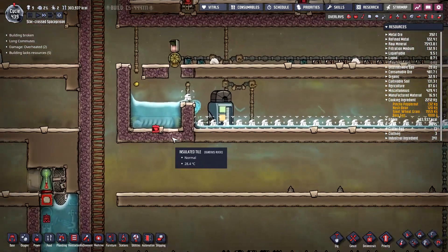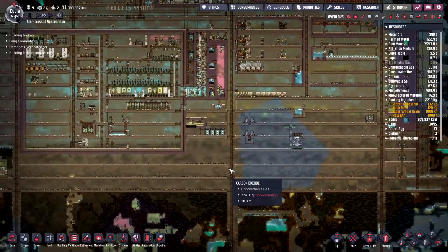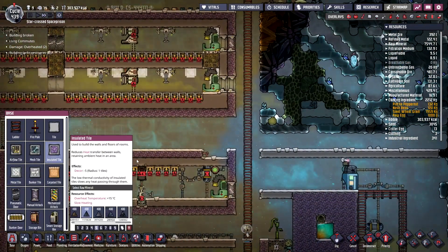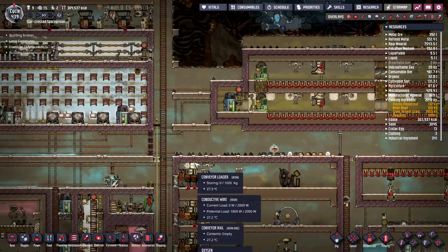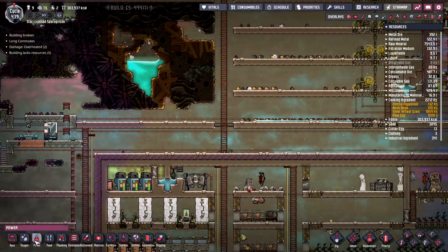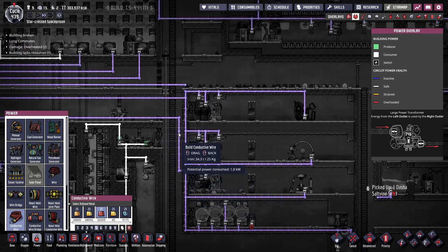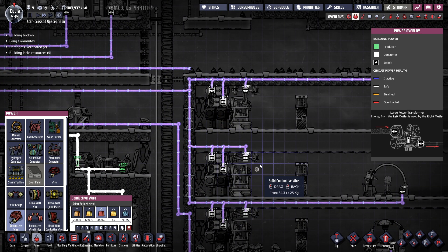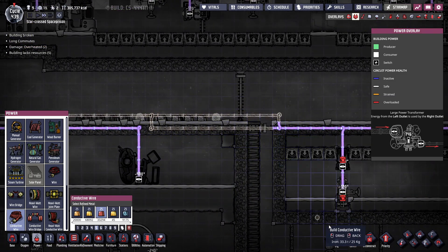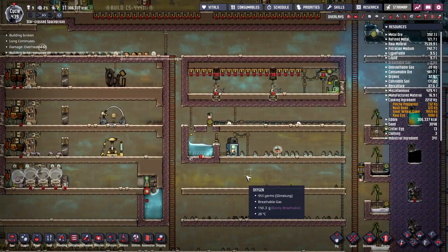Just put in the automation wire so the vent closes — there we go. Let's mop this up a little bit, clean up this tile as well, and leave this open so we can put in the future pipes. This looks really good. They put in this whole power line — this is amazing! Thanks to all you hard, dedicated workers. We'll make this dedicated power for everything going on in this little region.